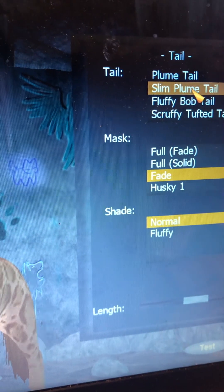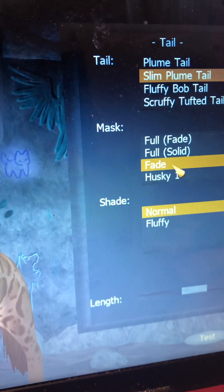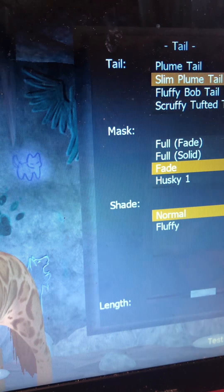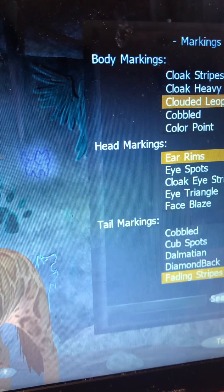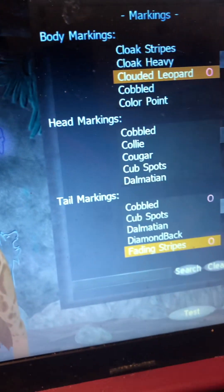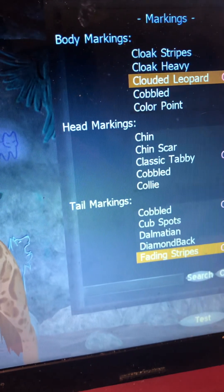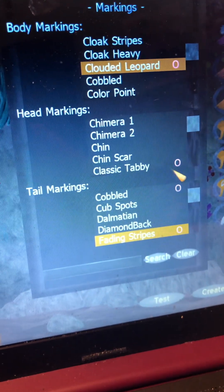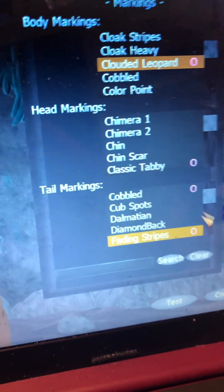There's a slim plume tail, fade mark, fade mask, normal, cloud leopard markings, ear rim, and I think I got the classic tabby on there too. Sometimes people like to read rather than listen, so here you go. I also got cobbled and fading stripes for the tail.